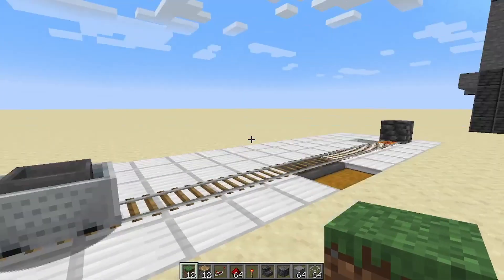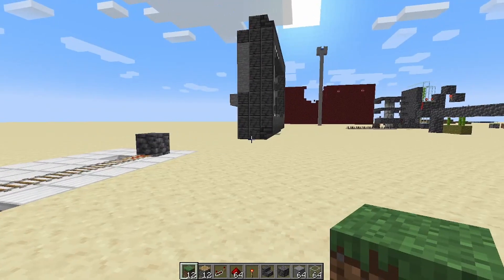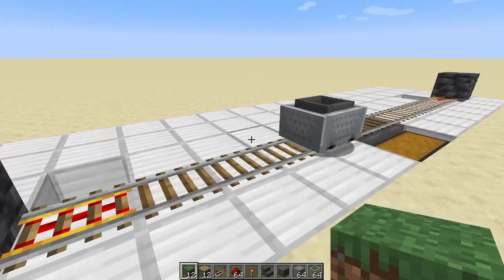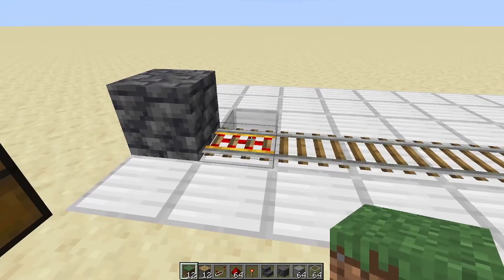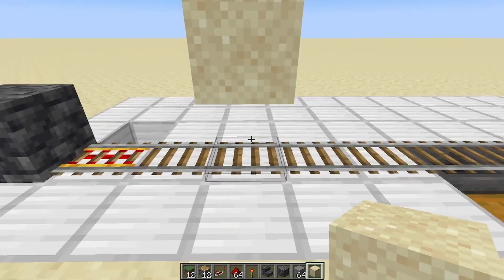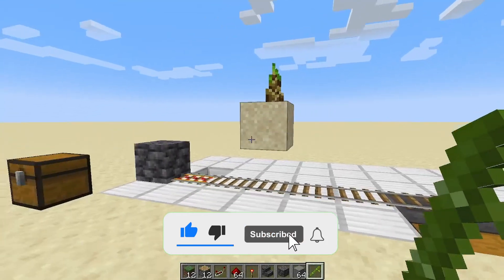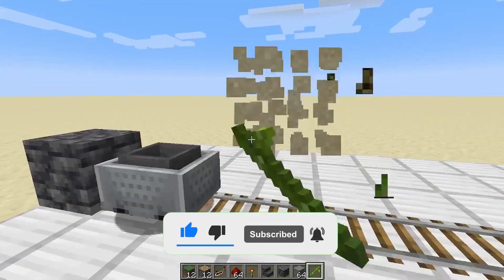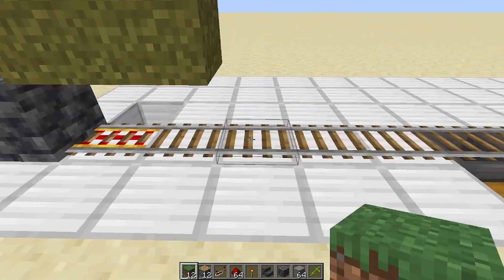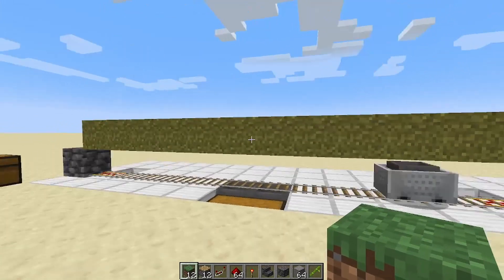I also forgot to mention the dirt blocks — you will need at least 12 dirt. I believe sand might work, although I don't think it's going to work with the gravity physics. That might be worth testing — let's test it now. Sand works as far as it will float on top of the blocks. So sand does work, but we're using dirt. What we're going to do is place a dirt block on top of each one of these rails, and that's where your bamboo is going to be planted eventually.